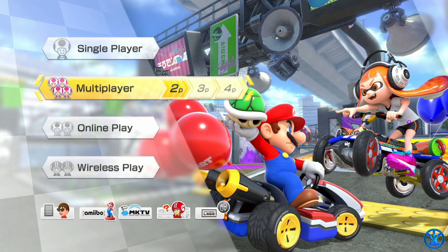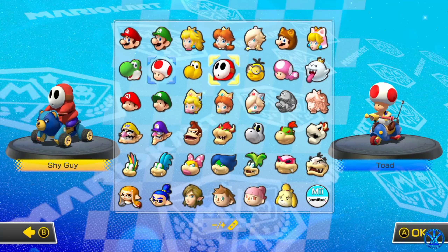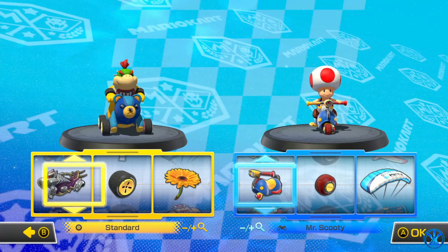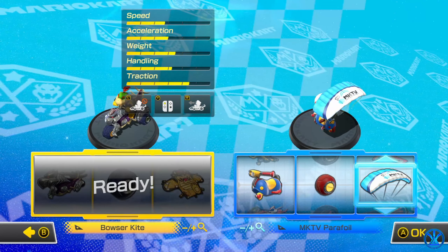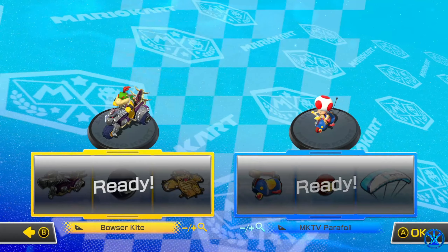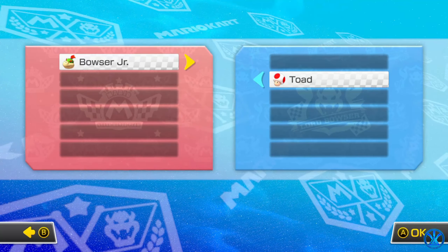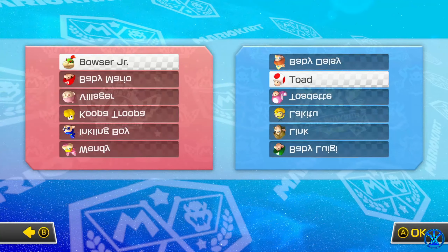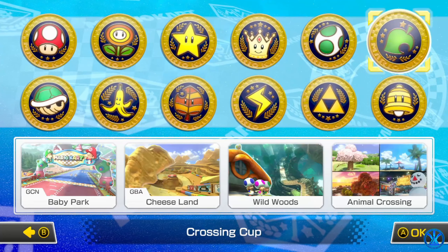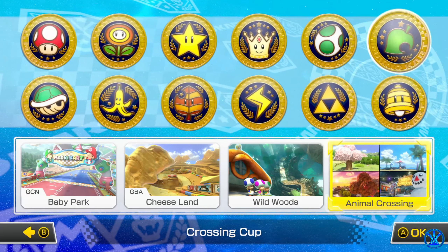Today we're going to be racing in multiplayer mode — versus — and I'm going to be Bowser Jr. This is going to be my racing combination, and it's decently fast, nearly tier 3 to tier 4 speed. I'm going to race on the red team. Today we're starting the Bell Cup, and in the previous video we completed the Crossing Cup — that Animal Crossing map is definitely awesome, I do recommend it.